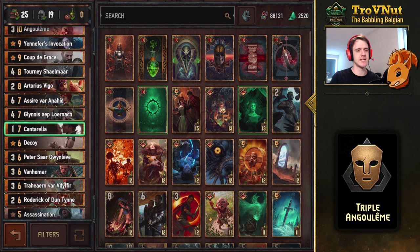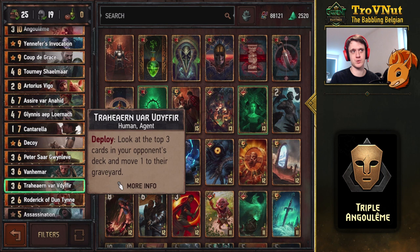There are a lot of V decks in the meta right now. You have Traheran in this deck as well — he looks at the top three cards from your opponent's deck and moves one to their graveyard. If you manage to pull that off on V, he's removed from the game permanently, because those decks usually don't have a way of getting V back. You can also Decoy Traheran and use him again.